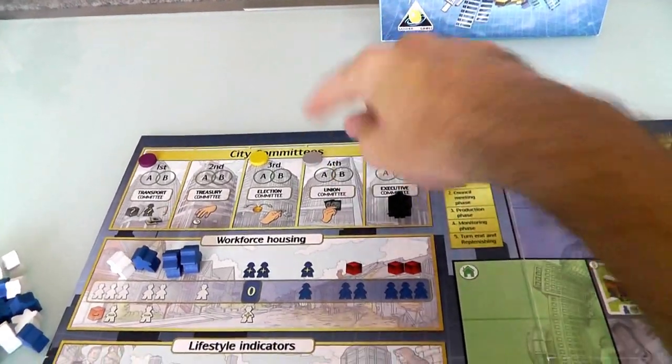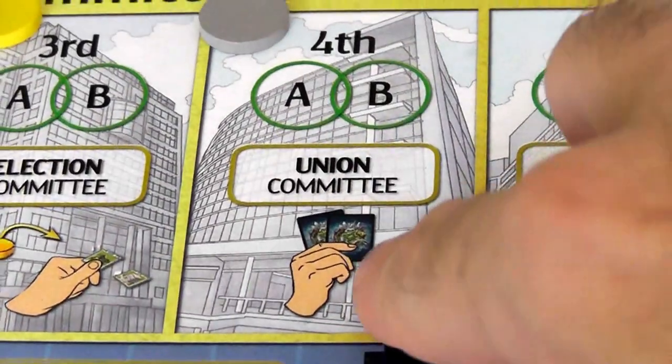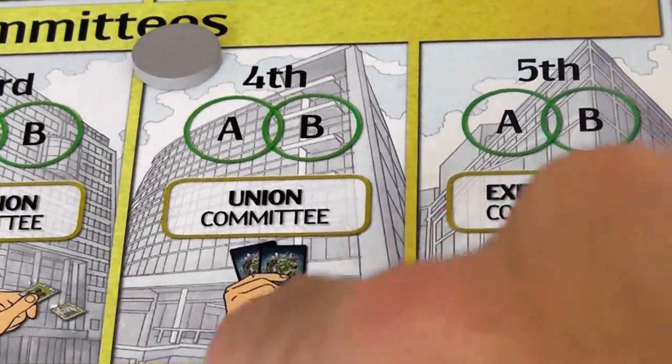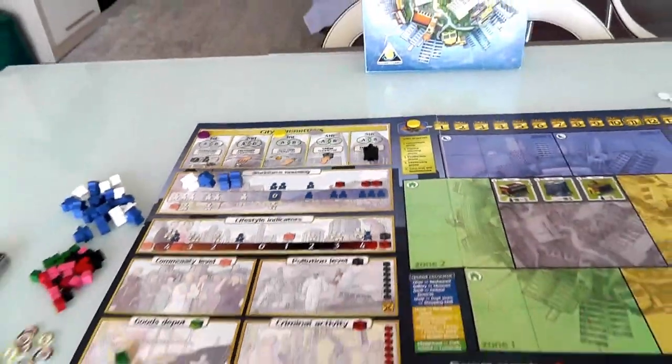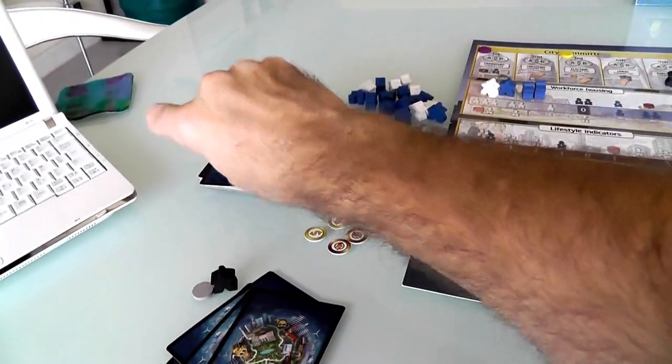Everybody gets to draw two cards, and most people have to discard one so they only keep one. But whoever is on the union committee gets to keep both. That means Councilman Jam gets two cards and everybody else draws two and keeps one. So I draw two, Jen draws two, and we're each going to keep one.